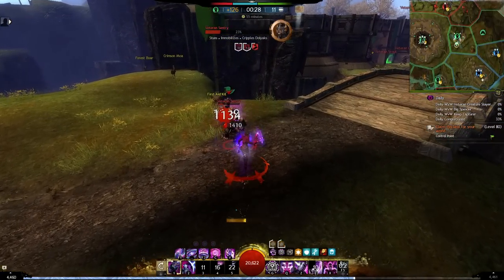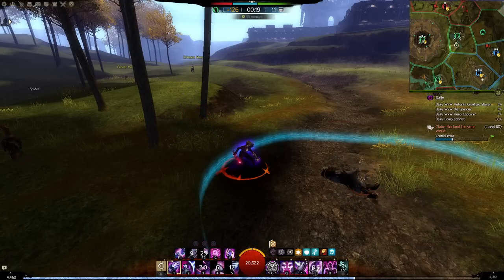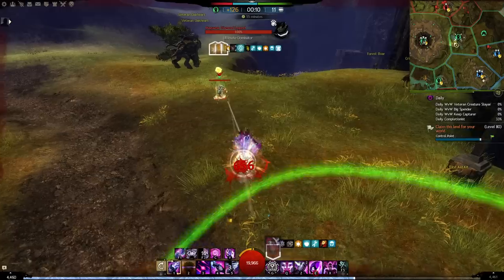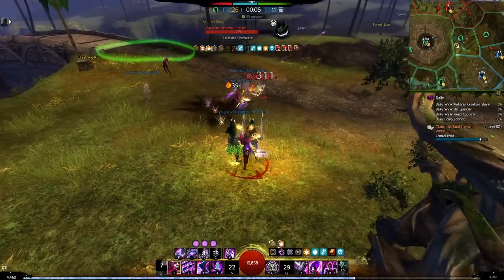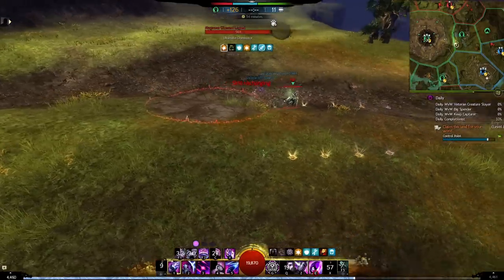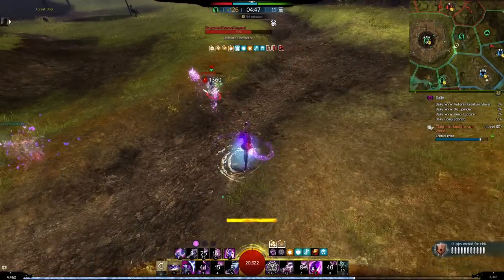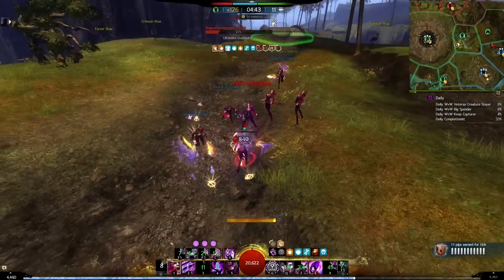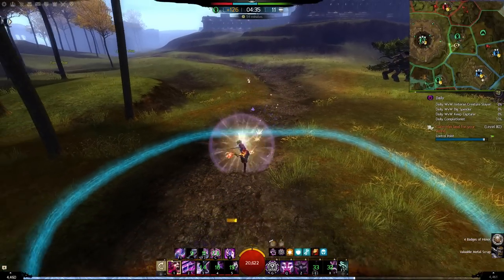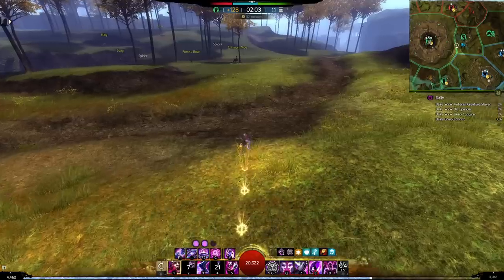Mesmer doesn't look as strong on paper as it is in practice — it's a very high burst class with a lot of play-making potential. Here I am capping a sentry with a Sic'em Soulbeast coming towards me. I see they have all their bursts ready, so I go into dodge and Distortion, pop all my phantasms, and go into stealth as soon as possible. I land Pistol 5 into Scepter 3 and dodge into F2. I use Pistol 4 but have no interrupts left after surviving their initial burst. Then I immobilize them and land Torch 5 — a lot of damage to finish people off. Survive the initial burst with dodge, evade, Scepter 2 block, Distortion, and stealth, then re-engage with your opener.